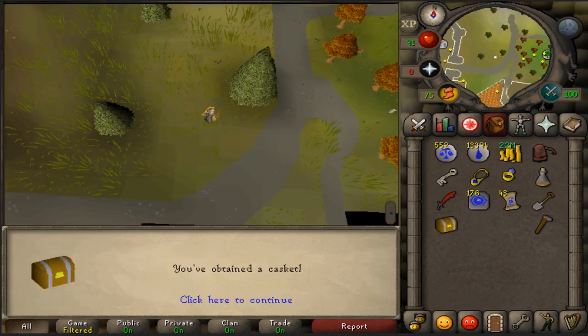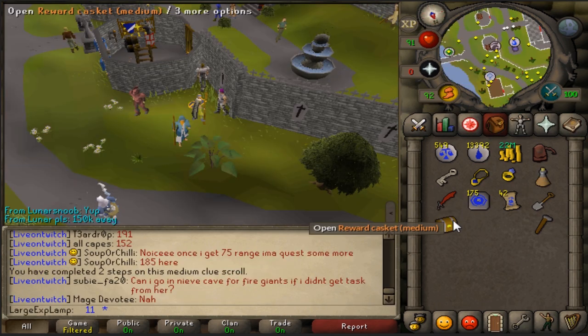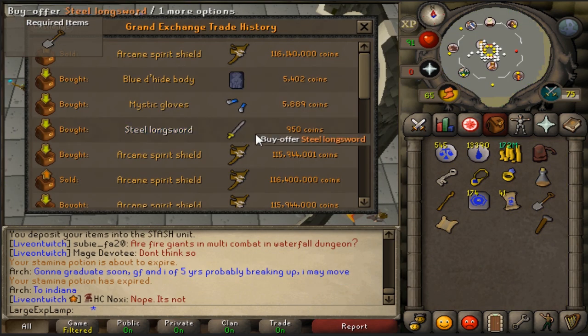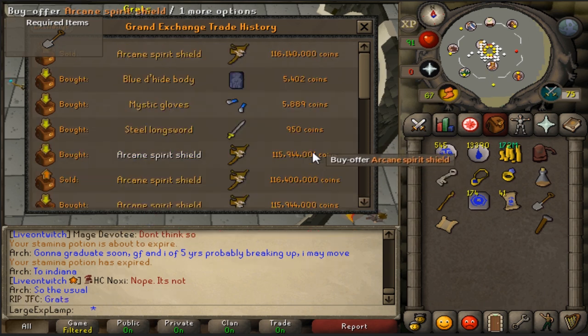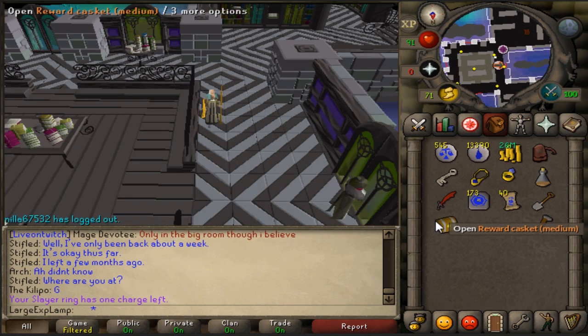Another chest, another addy. While I was doing those mediums I was flipping some arcanes — flipped one for a good 450k profit and another for about 200k, so that's 650k profit there. Other than that, not a whole lot going on. Time for another clue.